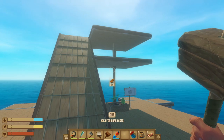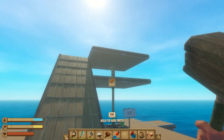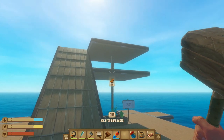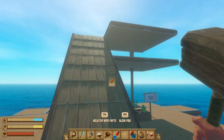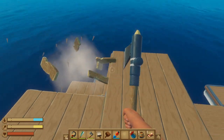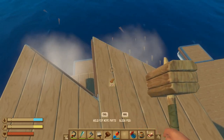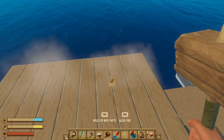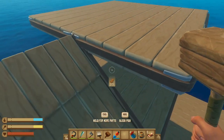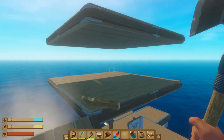Now this is a trick commonly used in Raft: if you find yourself building a large building and you don't want any bothersome pillars obstructing your way through, there is a way to build floating floors. The trick is to simply build your pillars and use your diagonal floor pieces as you would normally. Build squares out of them, and once those are done, you can come in and take out the pillar and the floor will float.